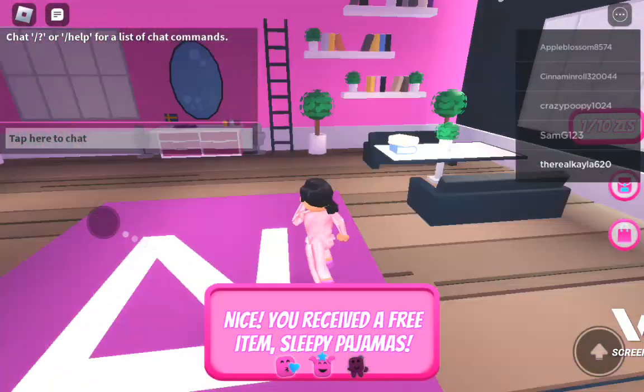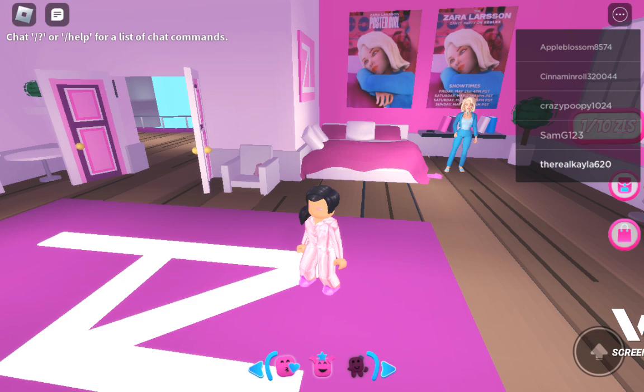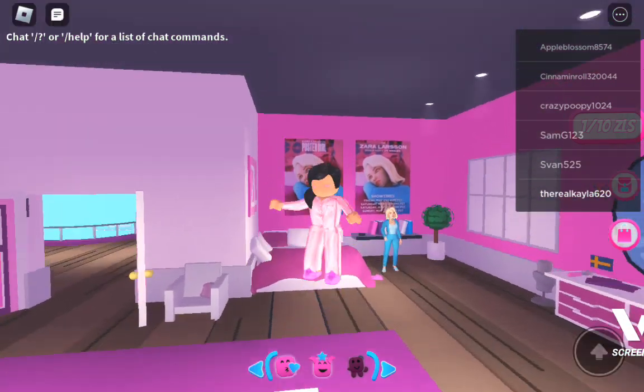As soon as you walk in, you get a free sleeping pajamas. I got the head for free and the hair is also free. Once you get it, it should look just like this.